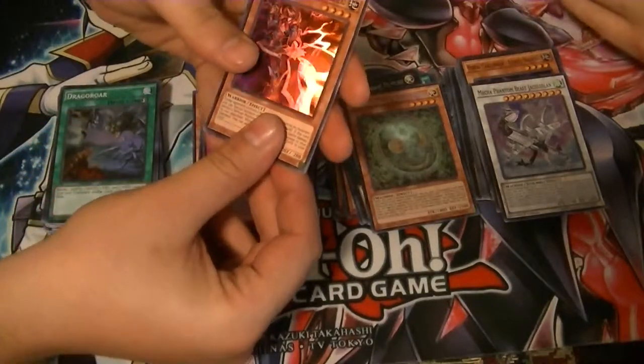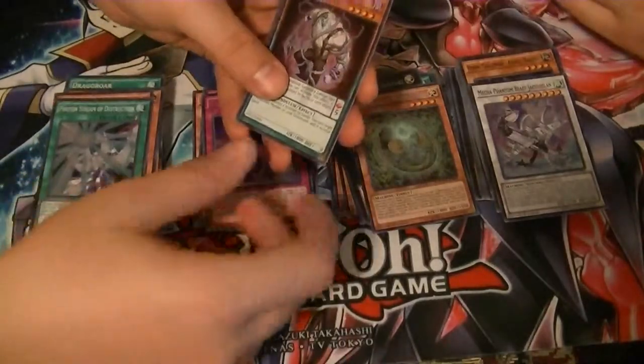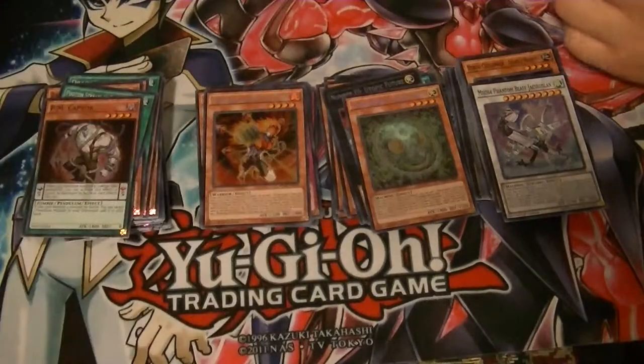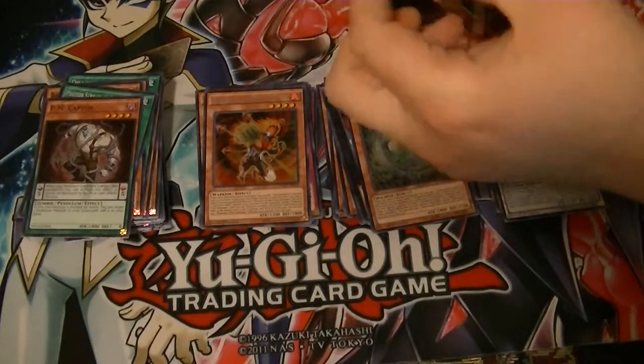Heroic Challenger Assault Hellbarrel, Battalion Boxer Shadow, Photon Stream of Destruction, PM Captor, and hey look — Elemental Hero Blazeman. And yes, we know today is 4/20, so there's the 420 Blazeman joke.